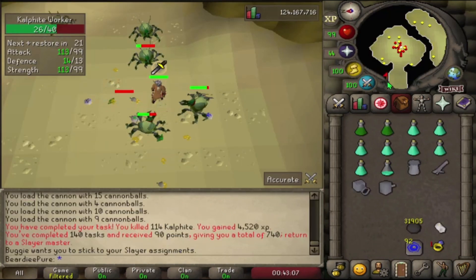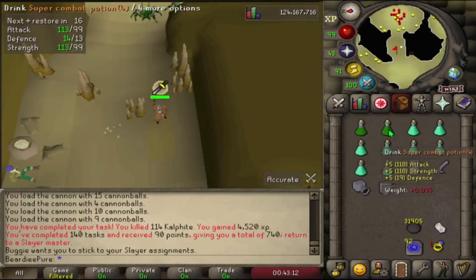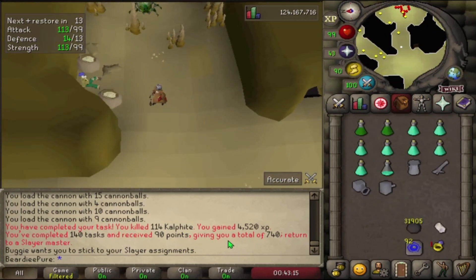There we go, 140th task done. We've now got 740 points, so we need another 10 slayer tasks to reach the 150th task and that will take us over 1000 points. We can then get the twisted slayer helm, which is the goal for this video. We could use the points for something more productive, but fashionscape is everything in this game and I love that helm.